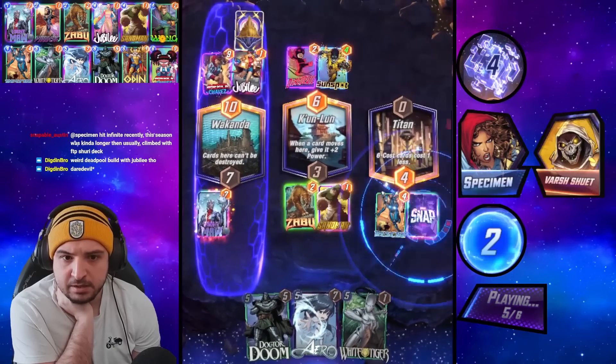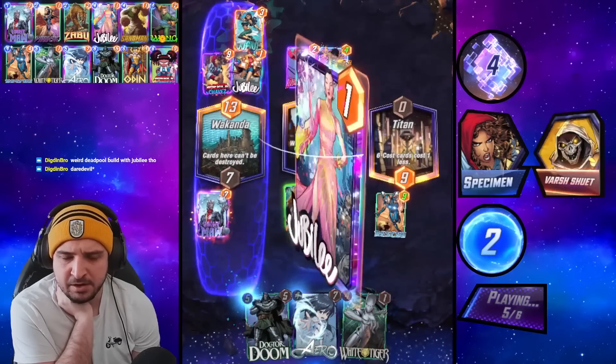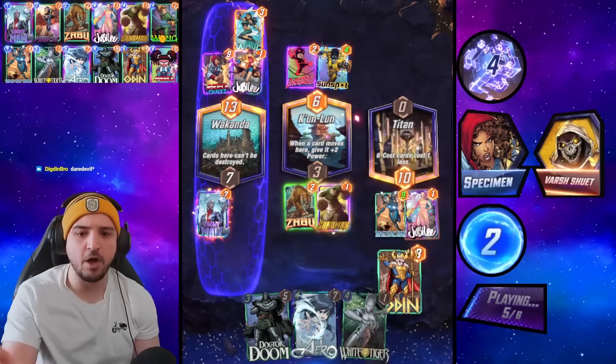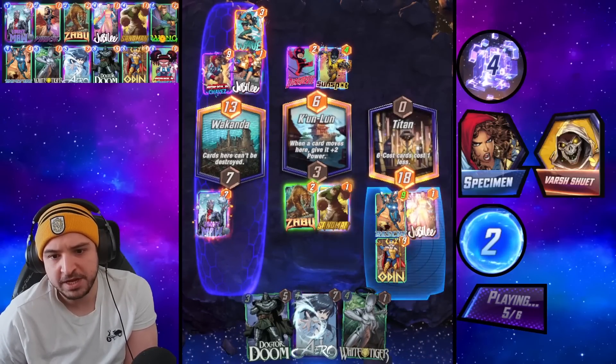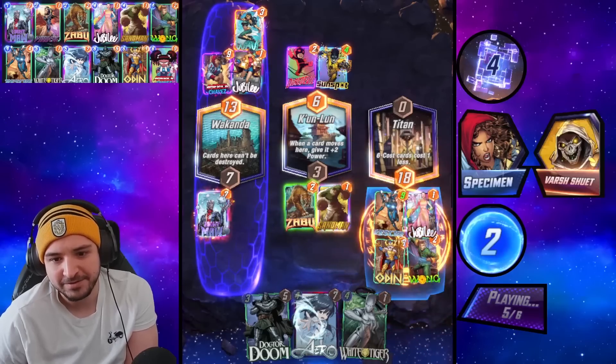It's a Spider-Man... it's Wave — that is a very weak play, I don't understand. We high-roll the Odin! What's the next card? Okay, the ordering — not the best.